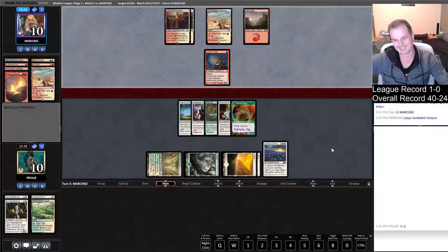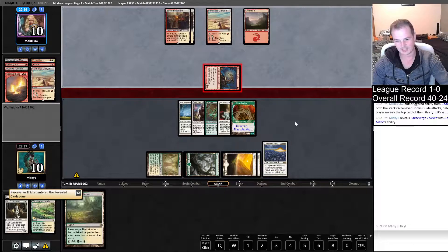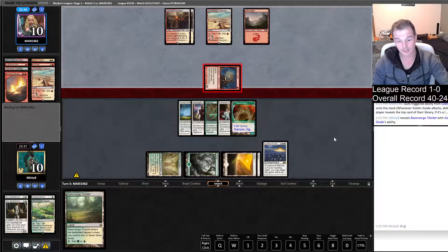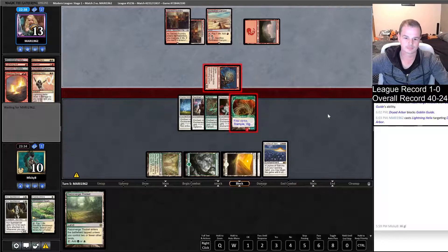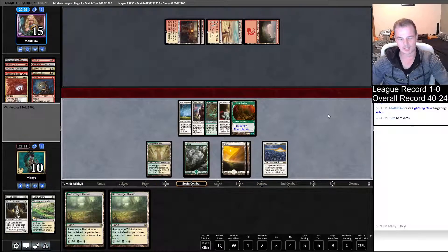Attack if you dare, opponent. What's on top of our library? Razor Verge Thicket — he's drawing us into gas. He'd need to have a triple Lightning Bolt, and then he'd get our Totem Armor, and we'd still block and kill his Goblin Guide with Ethereal Armor. So this block seems fine. He does know we have First Strike, right? Don't think our opponent knows what First Strike does.